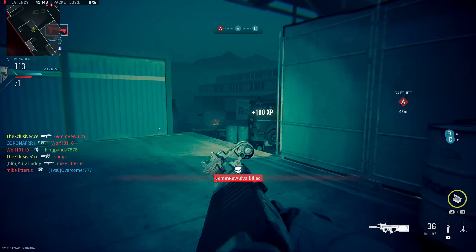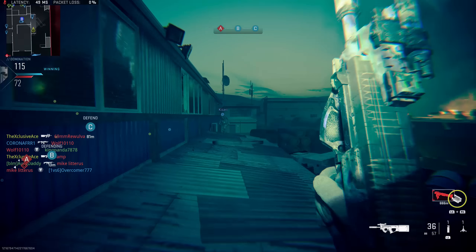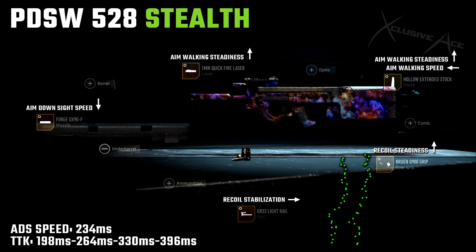Without further ado, this is in no particular order — let's dive right into the list. One of my favorite SMGs to use with a suppressor in a stealth fashion is this PDSW stealth build. We've got the Quickfire Laser, the Holo Extended Stock, the Bruin Q900 Grip, the GR33 Light Rail, and most importantly for a stealth build, we have the Forge DX90F Muzzle suppressor — this is the only suppressor for this gun that doesn't hurt our aim down sight speed.